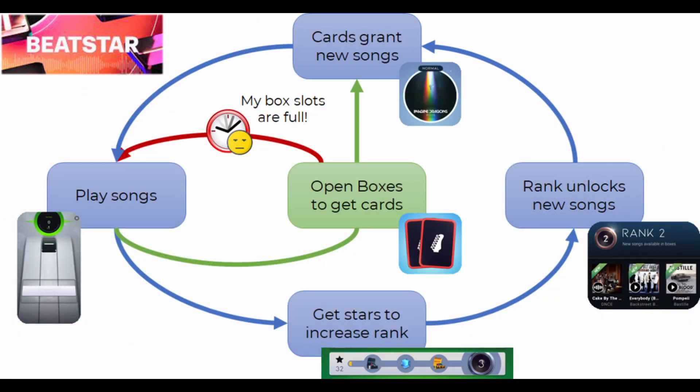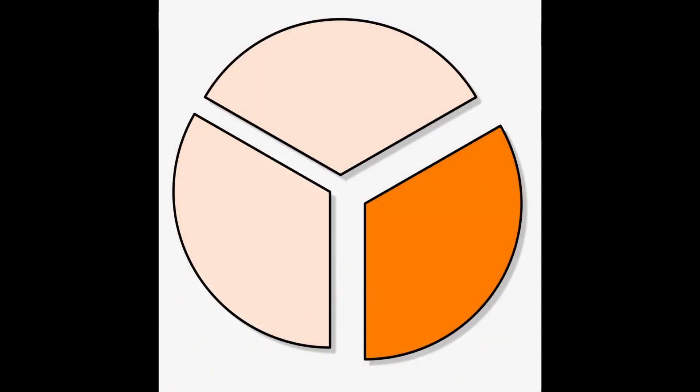However, this update bumped the cost back from 450 coins per box to 300, or from three song clears down to two. This effectively cuts your free-to-play songs by a third, which is a tough pill to swallow by itself.